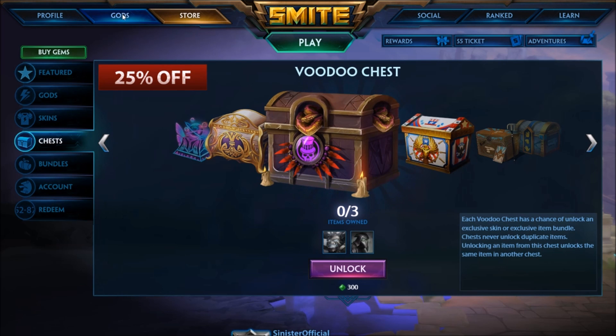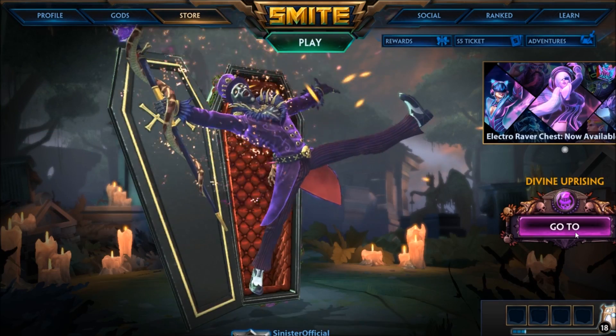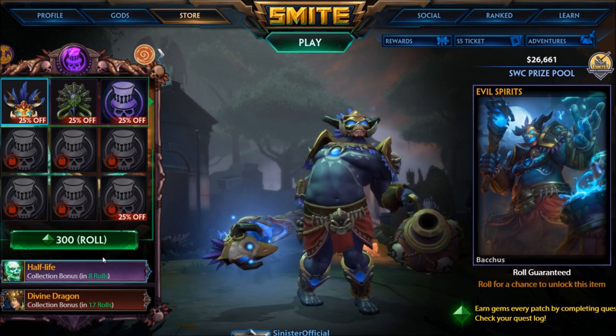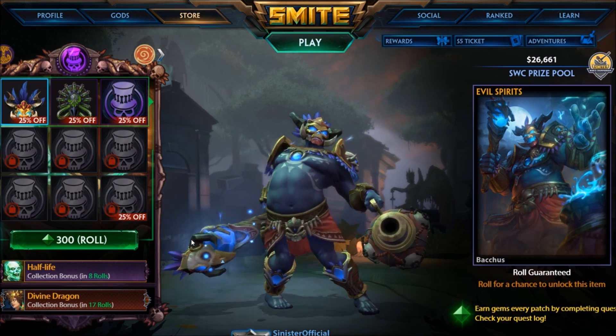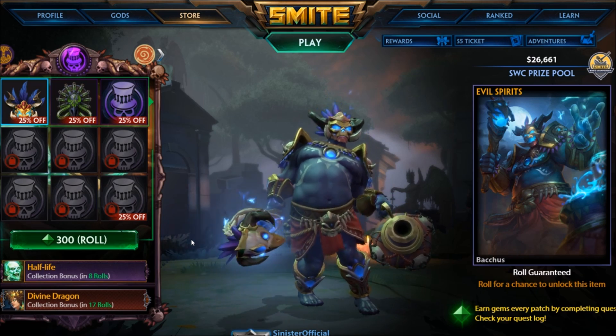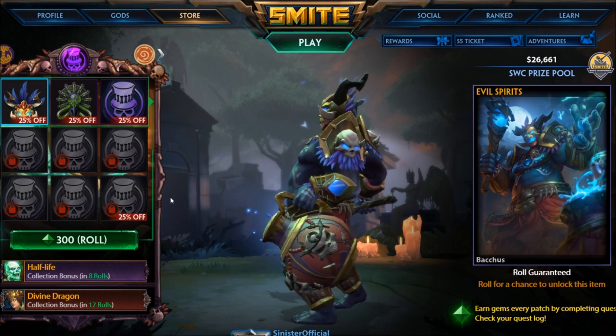Right now there are only three items in it, so you're pretty much guaranteed to get one of the ones you want, if you are aware of how that works. It is 300 gems, or you could be lucky and have it for 150, depending on how many times you've rolled and what order you're going for. But generally, it's going to be 300.